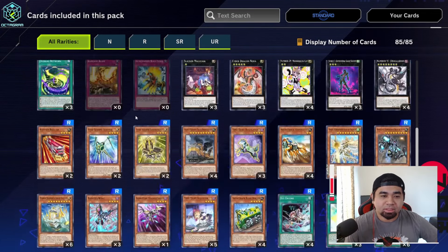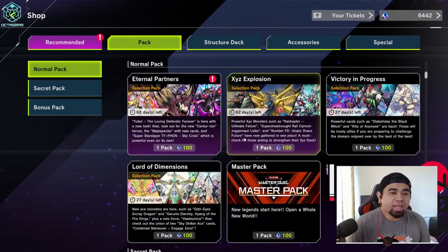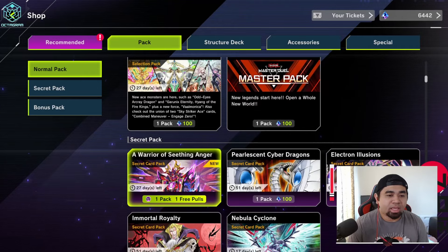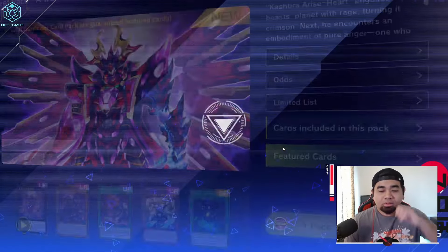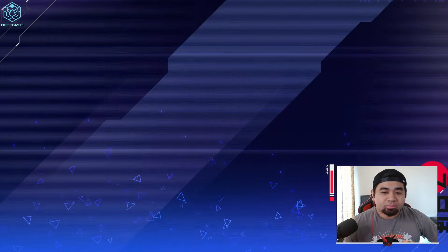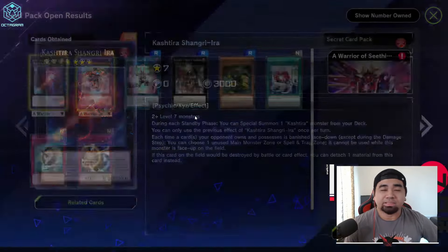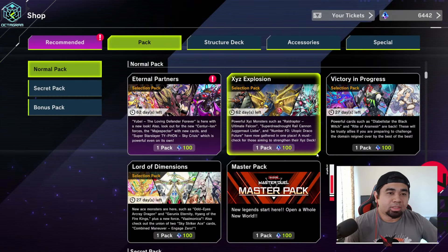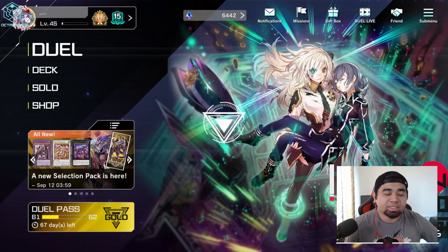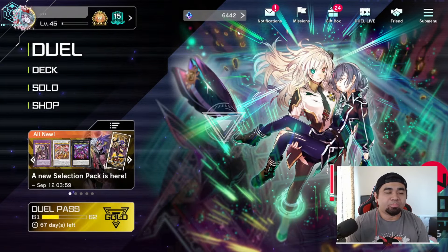You have the Blue Beyond stuff and the new Yubelle pack. We need to get the free pull — one pack magic. At least we got an SR out of this, thank you Konami. I think that's basically it, that's the new update for the day.